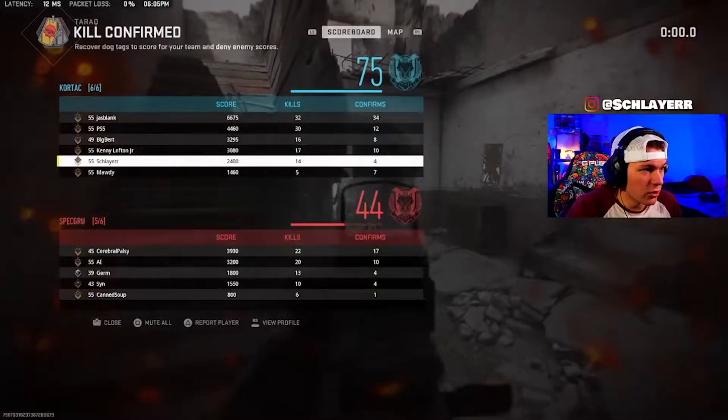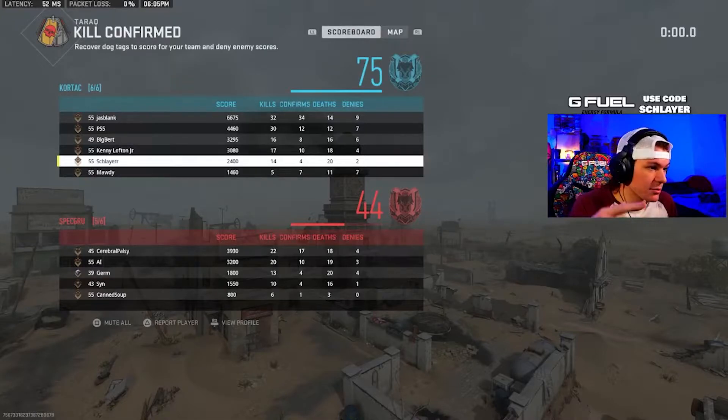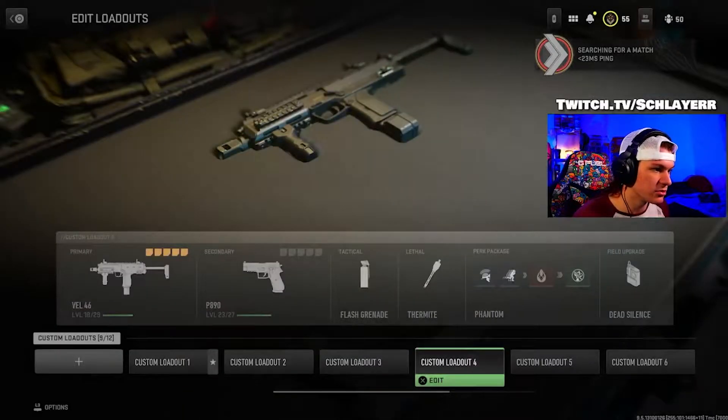If you're at like 74 kills and the game might end, you already got all your XP — if you leave, you keep all your weapon XP, all your camos, everything. You don't have to sit through all of that. It's one of the strats that a lot of people don't take into account. If you leave right before the end of the game, you get all the XP and you can get into a new game faster.